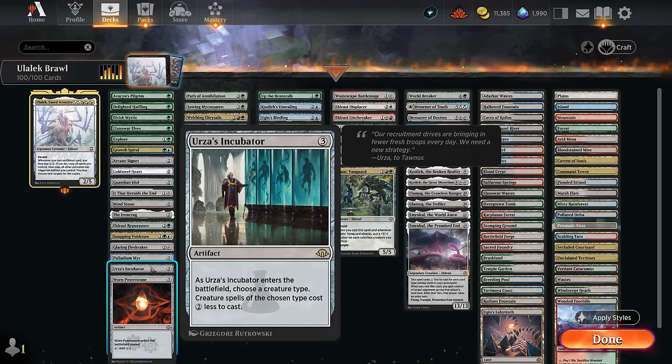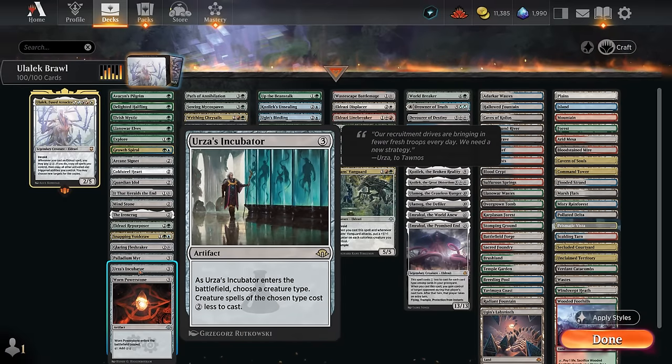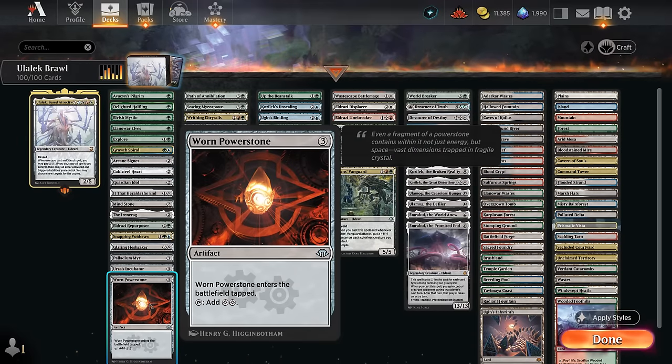The Incubator can name Eldrazi, giving all Eldrazi a two-mana discount. This is symmetrical so you have to be very careful playing it in the mirror match, but otherwise it's a nice way to cast multiple Eldrazi in the same turn. Discounting by two doesn't help us discount Ulalek since it requires colorless mana specifically, which is different from a generic mana discount, but it can still help once Ulalek gets removed and we have the commander tax to pay.